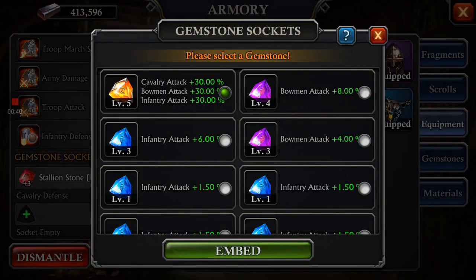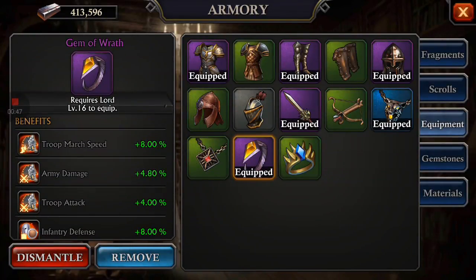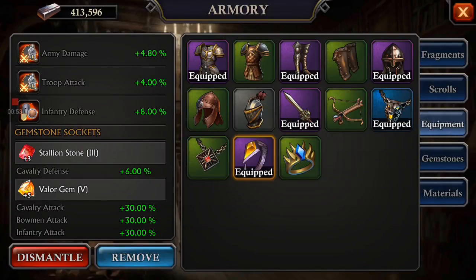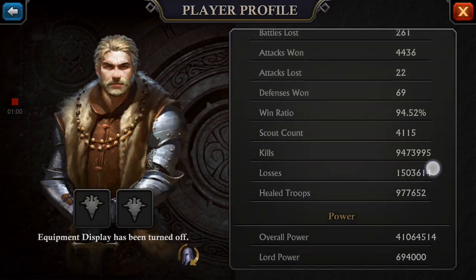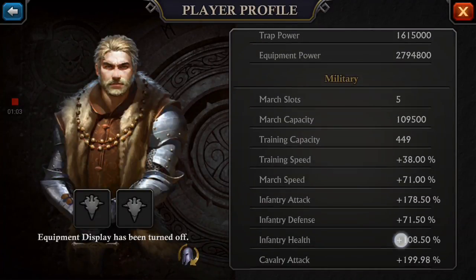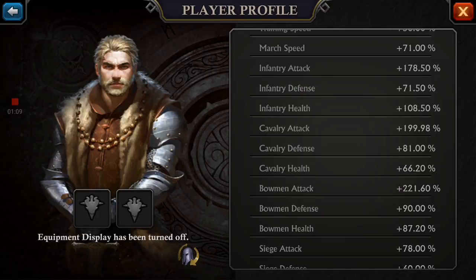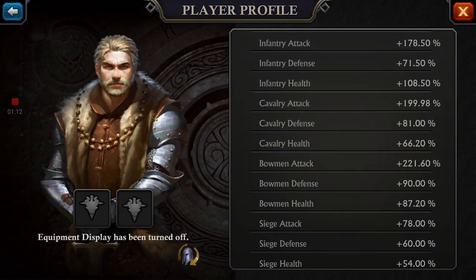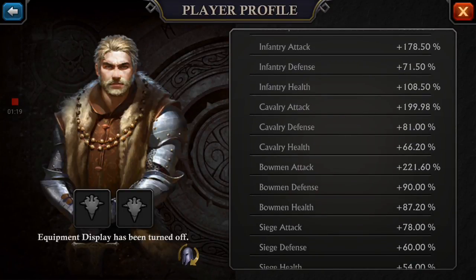And we'll put the last one in right there — pop it off, and 202,000 power. Unbelievable. Well, that's the new gemstones. They are expensive, it's not guaranteed, but they are unbelievable for boosting the stats of the players who get them. Now you can get some of these things in the Firelands if you place high enough — I'm going to be releasing a video of me getting totally crushed in the Firelands. I think I ended up going up against the number one strongest player in the entire King of Avalon. Looking at my stats now, they've hugely improved — 90% boost on every attack, 199 for cavalry, 221. Anyways, thanks for watching guys, we'll catch you next time!